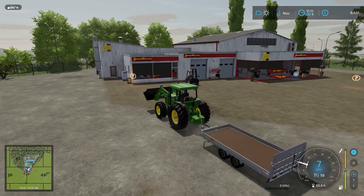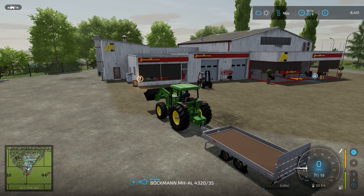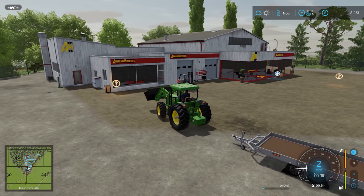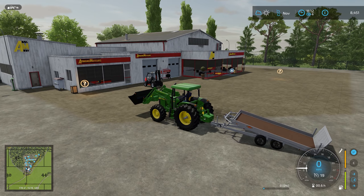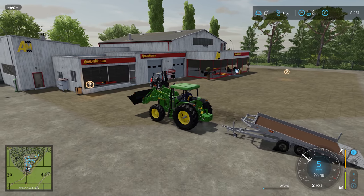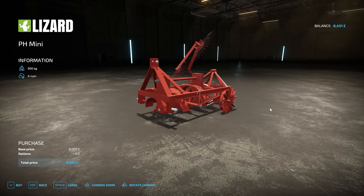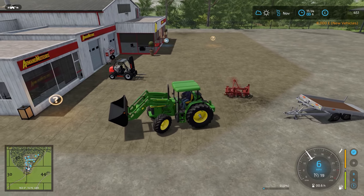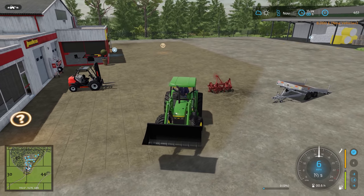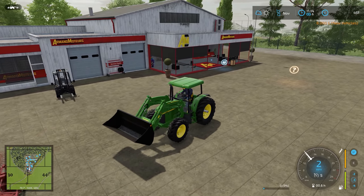We're going to buy the sugar beet harvester today because we might as well — we have nothing else to do. I think we're going to have to sleep as well because we need to progress these crops a bit. I'll reverse it on — it should fit, but I can't guarantee it. So if we just go into beet technology: £8,000 mini. No used machinery deal there. It's pretty small, and this is the reason why I didn't go for a very large plot of sugar beet — it would have taken far too long to harvest.